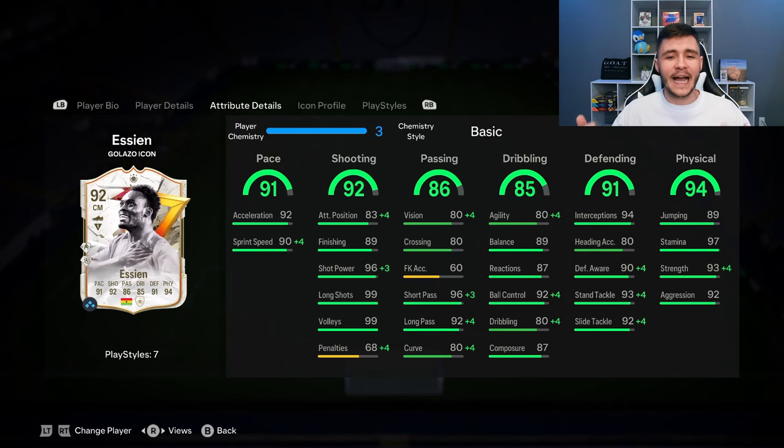The 91 defending and 94 physical are probably the two standout stats for the card. A lot of people think of Michael Essien as a more defensive-minded midfielder, but this card honestly is a lot more than that. He has 91 defending with 94 interceptions, 90 defensive awareness, 93 standing tackle, and 92 slide tackle — defensively he is very good. Then last but not least, 94 physical: 97 stamina, 93 strength, and 92 aggression — very strong on and off the ball.